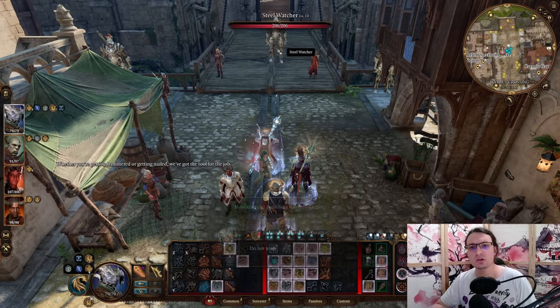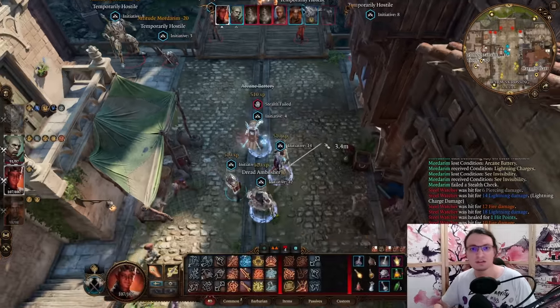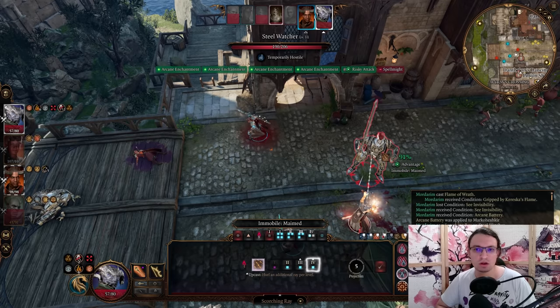Hello Modern here. In today's video I will be sharing my Scorching Ray Sorcerer build in Baldur's Gate 3 that utilizes sneak attacks to absolutely destroy enemies standing in your wake.